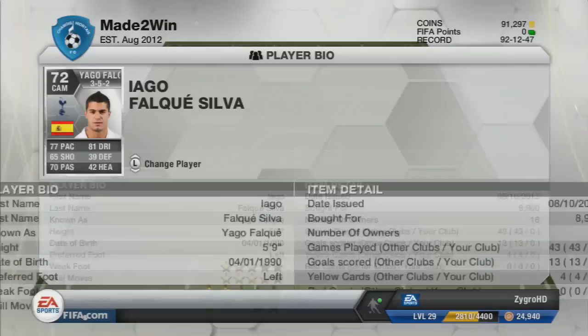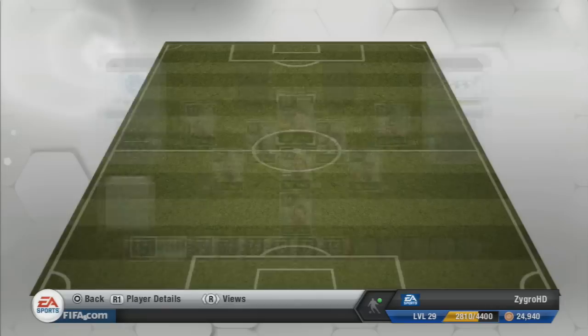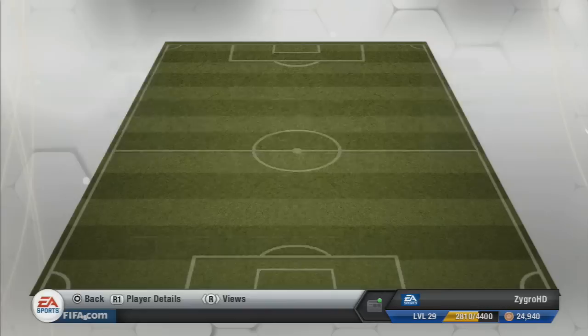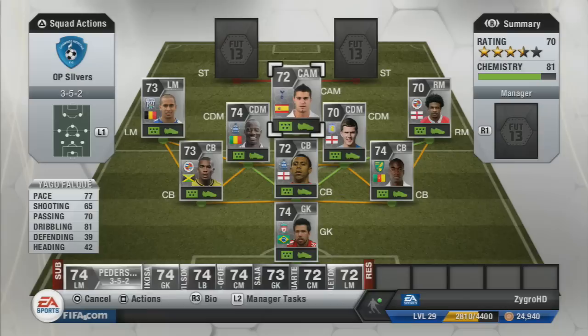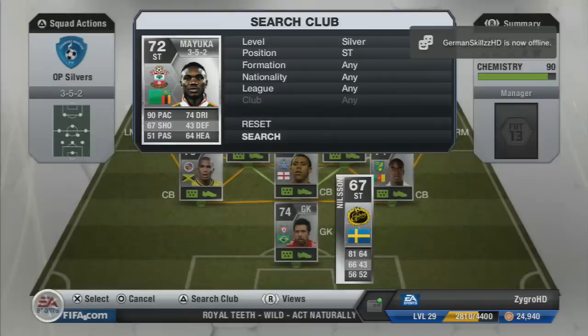Moving on to the central attacking midfielder, we have Iago Falke, the Tottenham Spanish CAM. This player is really really good — I really enjoyed playing with him. He's got 4-star skill moves and 3-star weak foot, though his weak foot seems much better in game than the rating suggests. He's got 77 pace, 65 shooting, 70 passing and 81 dribbling. His dribbling is just absolutely superb. He cost me 8.9k and has a fantastic long shot — just an outstanding dribbler and a fantastic player to play with.